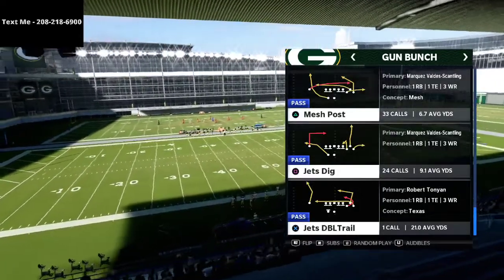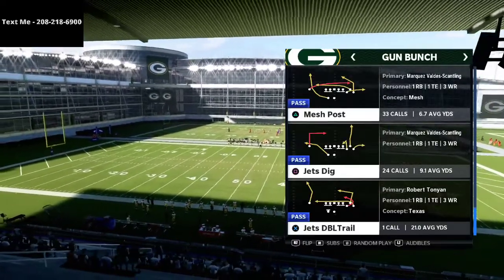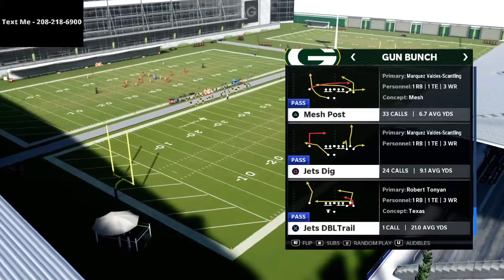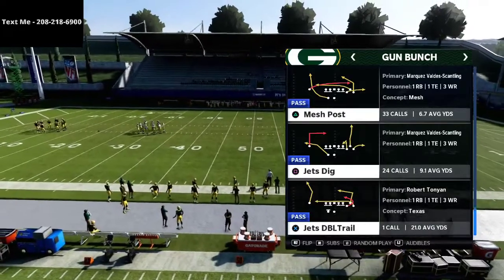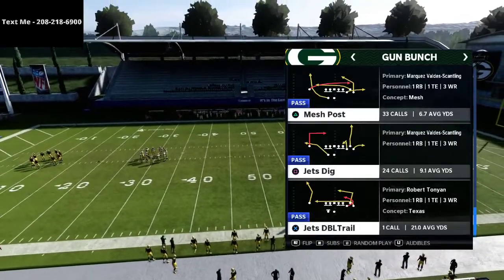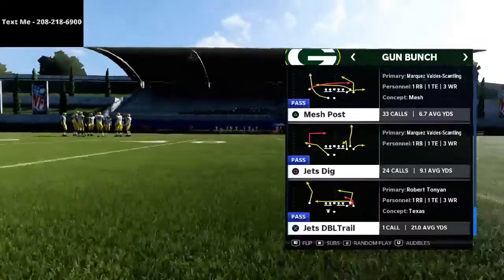We're going to talk about Jets Dig today and why it's really good. The biggest tip I have is you want to be using this to the short side of the field, not the wide side. I've tried it both ways and it works better to the short side — deep half zones don't play as well there, especially from a corner or safety on that side of the field.